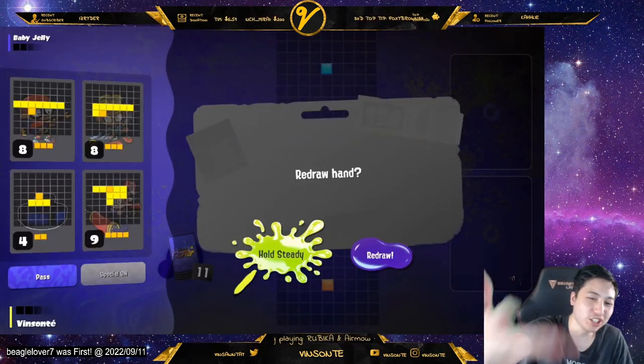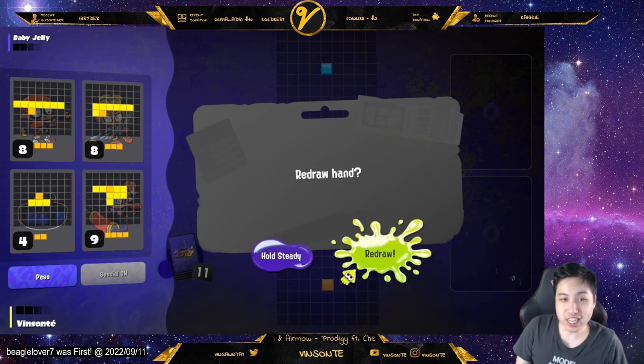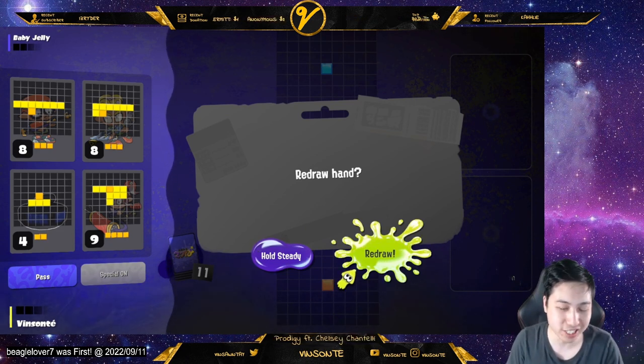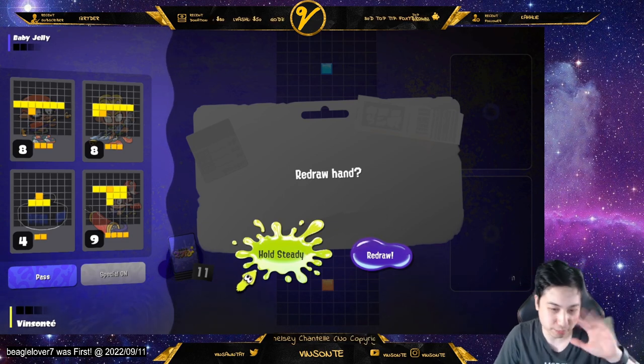Alright, so let's start the game. Here you get four cards. You can actually get a redraw — if you do redraw it just selects a new four and that's it, you mulligan once. I'm just going to keep this hand; it's pretty good because I want to extend and just block them off.